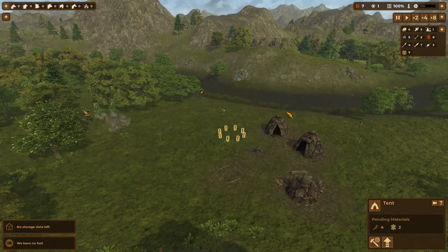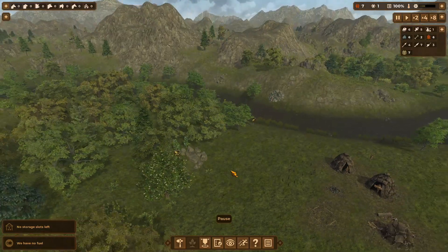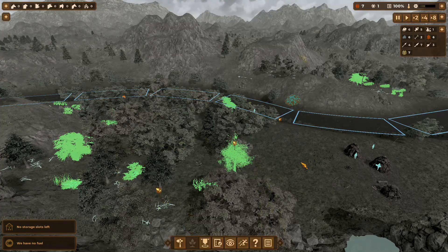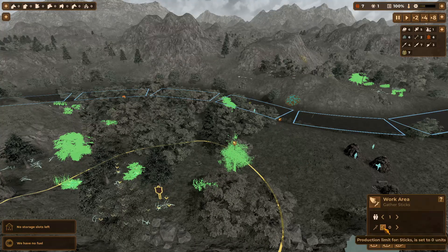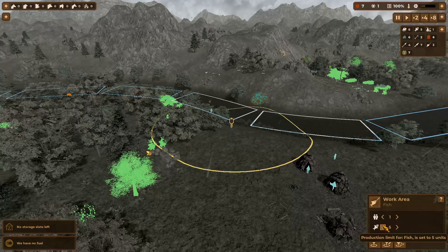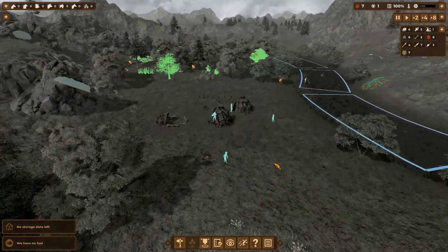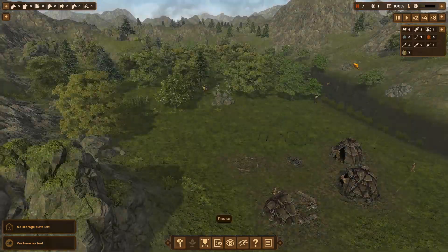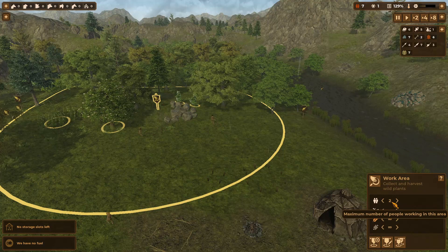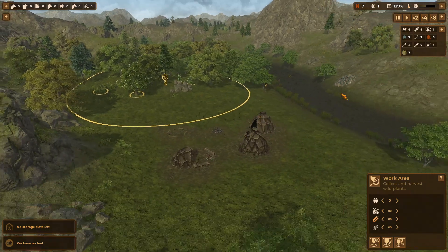We have no fuel - oh crap, I forgot about sticks! Gather sticks. Sorry friends, I've disappointed everybody. I always put these on unlimited because I don't see any reason not to gather as much as you can of everything. Same with fish - why would you limit yourself on food in one of these games? Food is king. You don't have food, you don't have people.